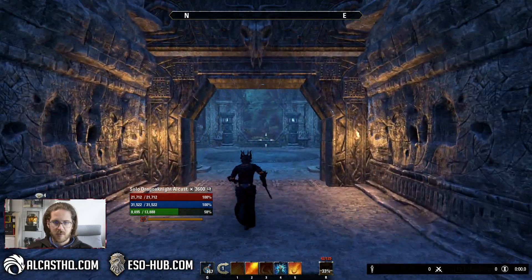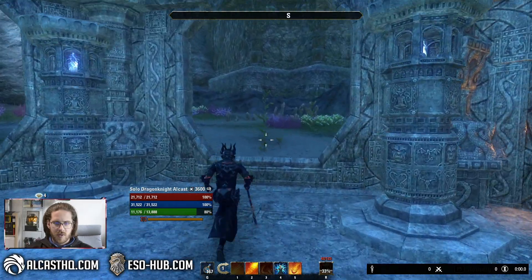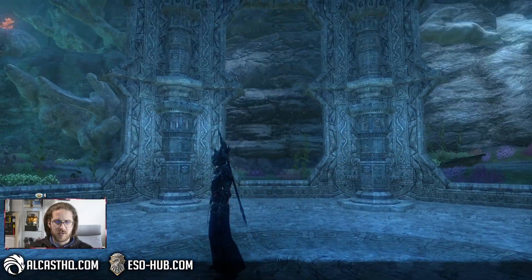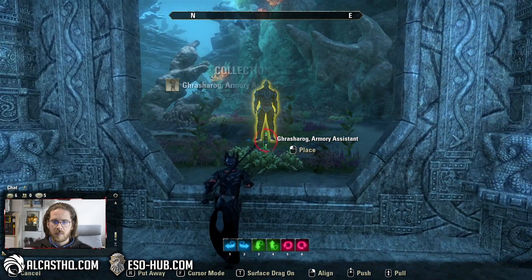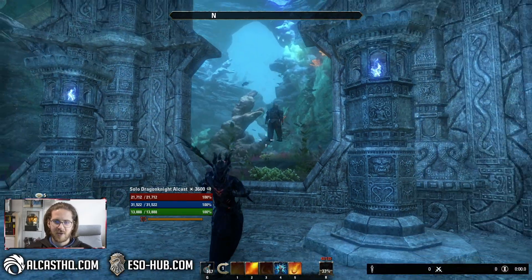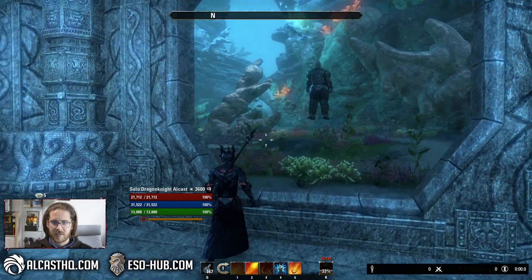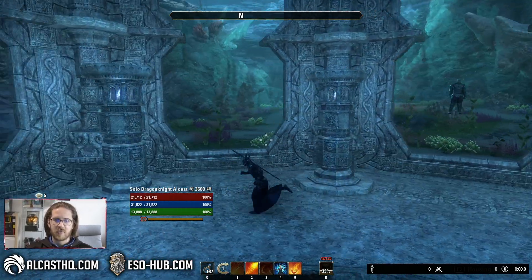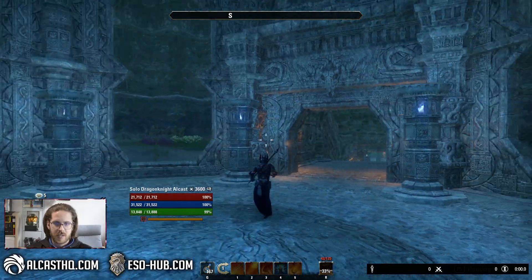Up the stairs we go. Can we place stuff behind the walls? Let's actually see. Sure, that works — it even has a little water effect, that is cool. Kind of like a museum underwater. That is a cool room.